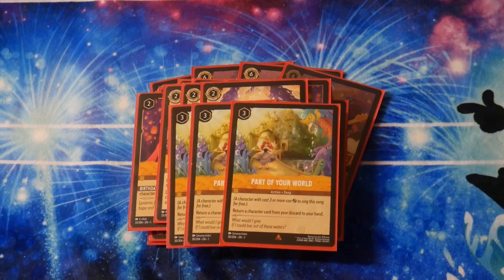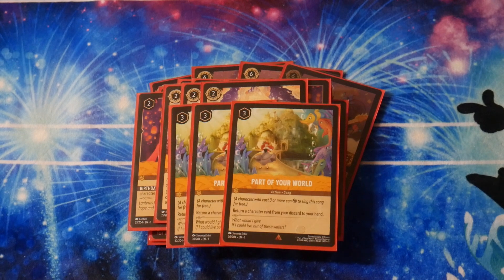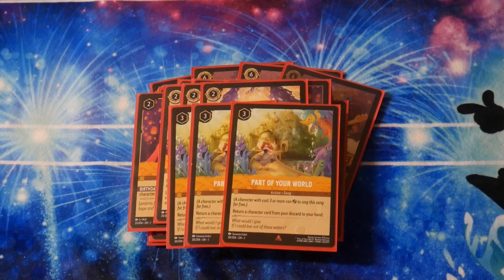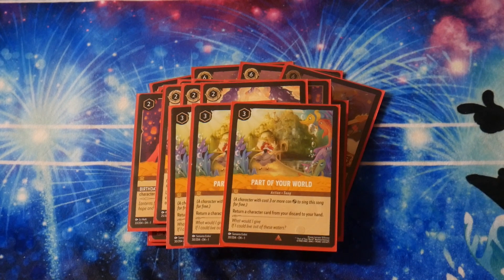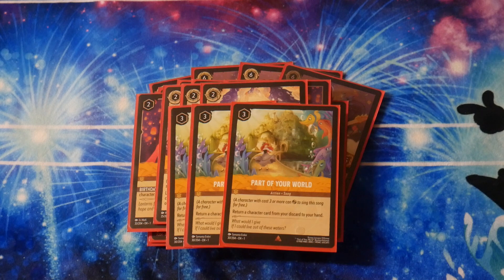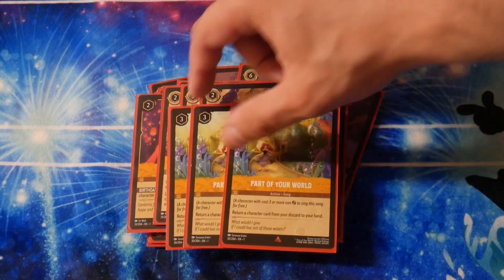We play 3 copies of Part of Your World. I really like this action — I was playing 2 and went up to 3. You return a character card from your discard to your hand. If they have a way to remove your Stitch, you need it back because your deck doesn't really function properly without Stitch. If they blow it up with Dragon Fire or multiple removal actions, Part of Your World can add it back and you start the process all over again. It can be sung and costs 3. I found I really wanted more copies — Stitch was dying in testing. Or you can add back Rapunzel, heal a Stitch, draw 3 cards, and you're doing really well all of a sudden.